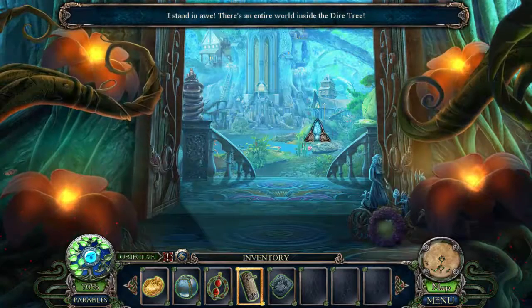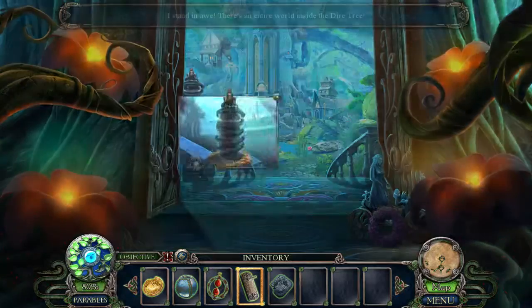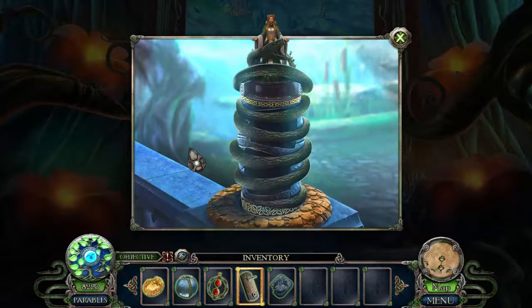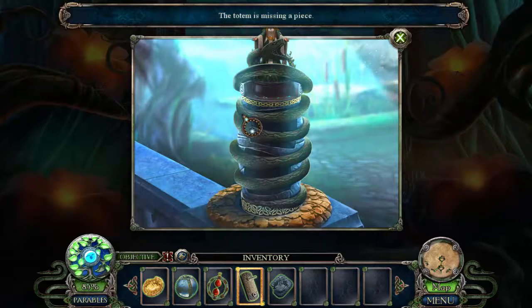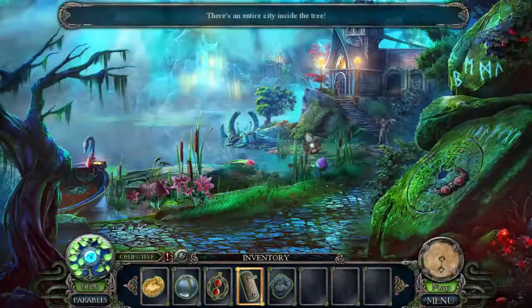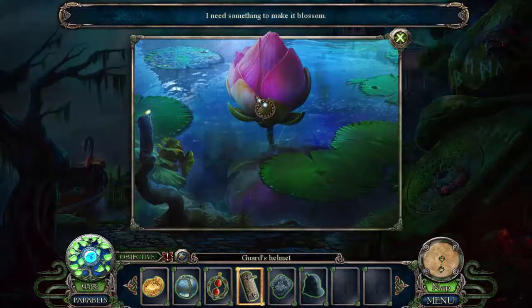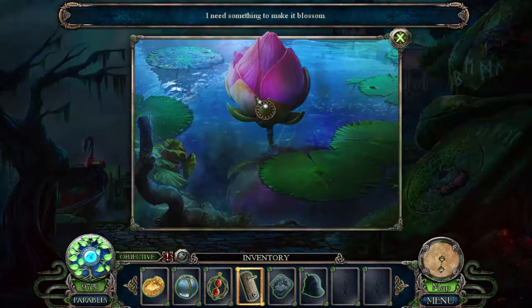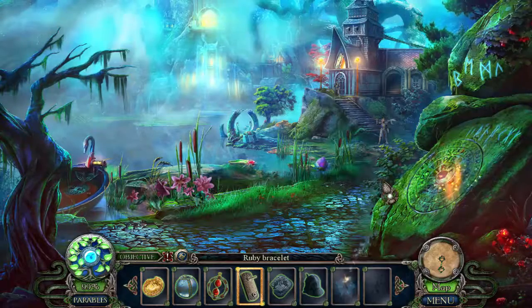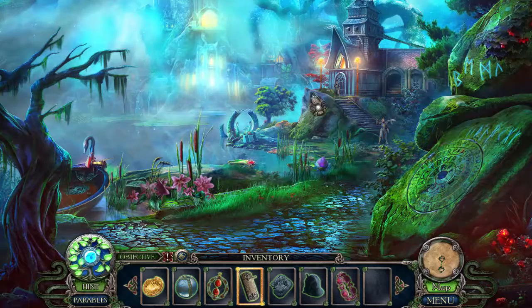I stand in awe — there's an entire world inside the dire tree. There's actually a zoom-in scene too. The totem is missing a piece — memo to yourself, check that out. It's an entire city inside the tree. That thing right there is something you are bound to miss. I need something to make it blossom. Oh, these runes — don't do anything yet, it'll probably be for later in the game.